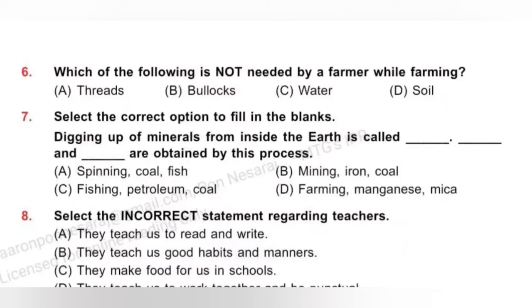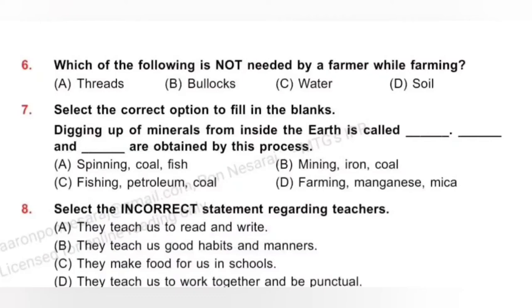Question 7: Select the correct option to fill in the blanks. Digging up of minerals from inside the earth is called ___. ___ and ___ are obtained by this process. Digging up of minerals from inside the earth is called mining. Iron and coal are obtained by this process. So option B — Mining, Iron, Coal — is the correct answer.